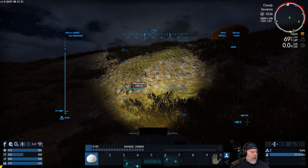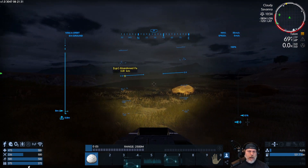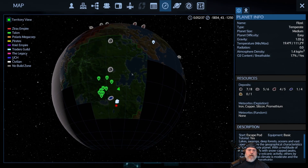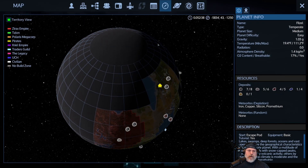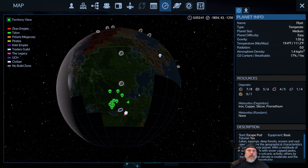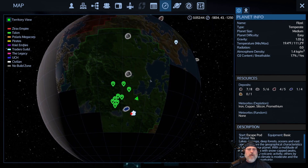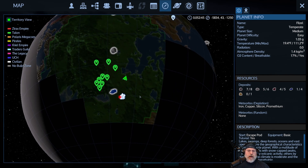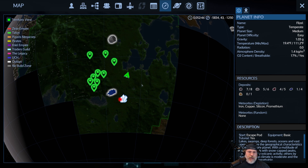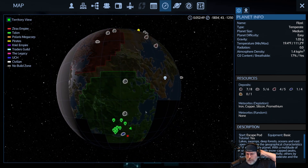Two things from the comments: you can usually find a deposit of prometheum near the poles of the planet — not on the pole itself, but along the edges of the north or south pole. I haven't confirmed that myself, but the person who commented is pretty reliable, so look near the poles for prometheum deposits if you're searching for them.